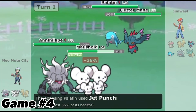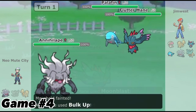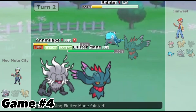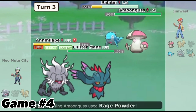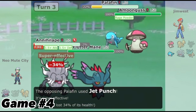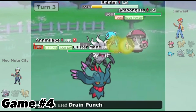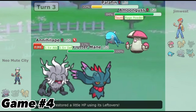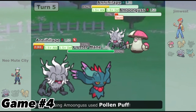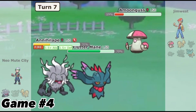Game 4, Murkrow enters the field and then it dies. I consume that Choice Specs so I take it out next turn and do good damage on Palafin with Moonblast. Amoonguss comes out using Rage Powder since this dude wants Palafin to take out Annihilape, but is unable to. I Taunt Amoonguss to prevent Protect and any support moves. Because Pollen Puff is technically an attacking move, it's able to restore its partner's HP, so we just double up on it and Amoonguss can't really do anything — and we win this game.